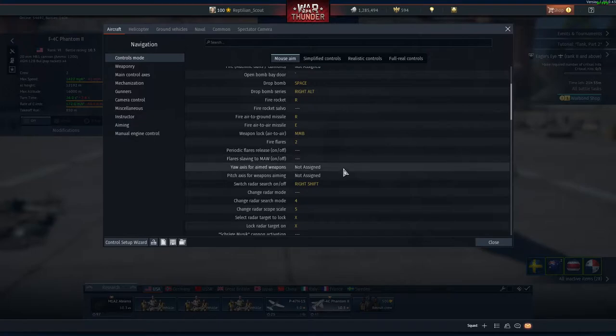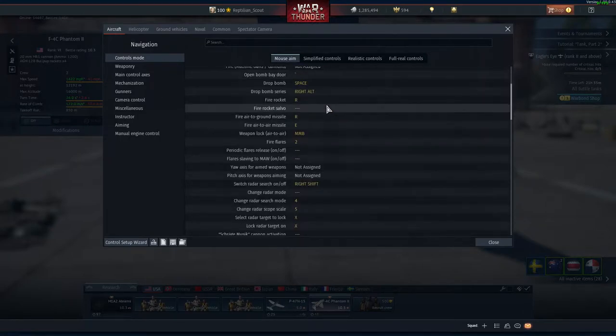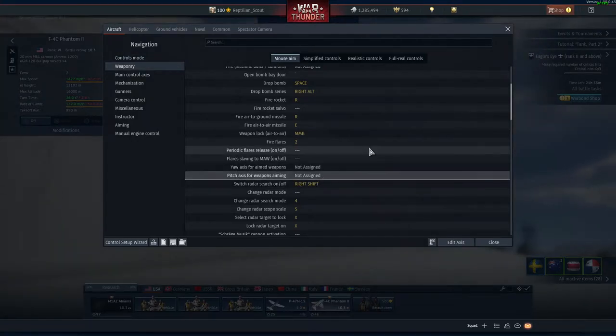In this video it's my intention to make sure you know how to use them so that you can go into your tank RB games and just dominate and help your team win the battle. When you're in the control section, make sure you're in Aircraft, scroll down just a little bit, and you'll see these two: the yaw axis for aimed weapons and the pitch axis for aimed weapons. We're gonna go into pitch axis to start.